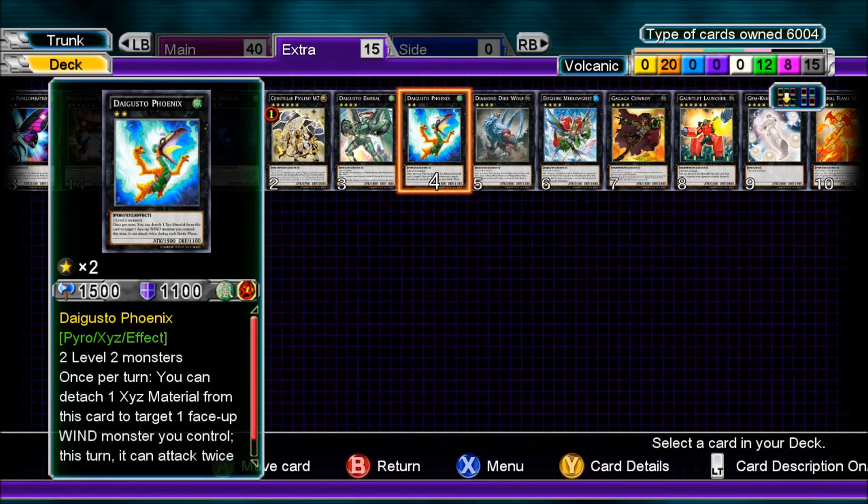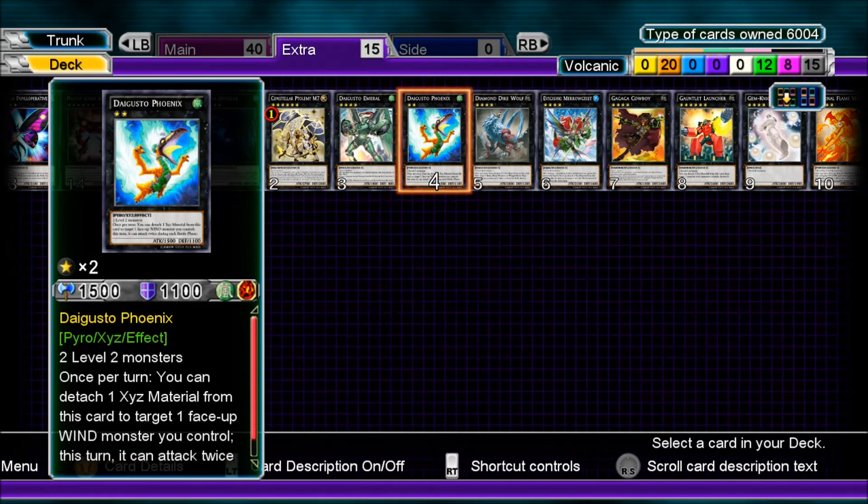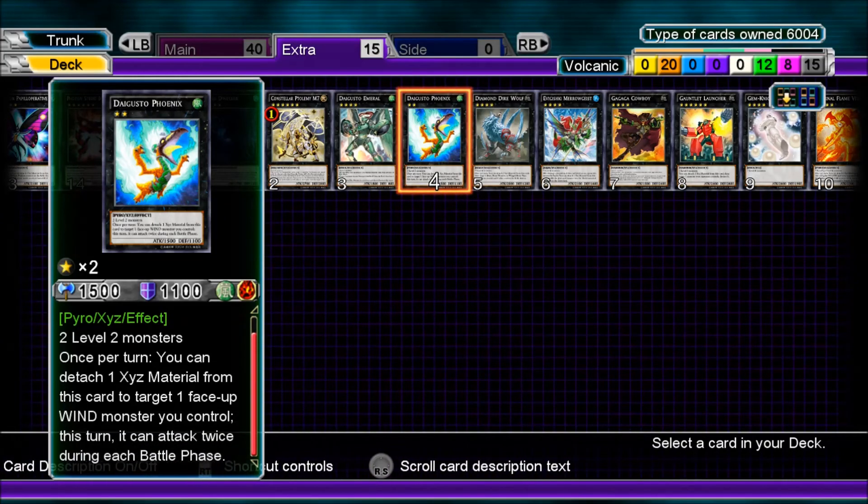Daigusto Phoenix is a pyro-type monster — it's two level two monsters. You can detach an Xyz material from this card and take control of a face-up monster your opponent controls, and it can do that twice. This card works in some other decks as well.